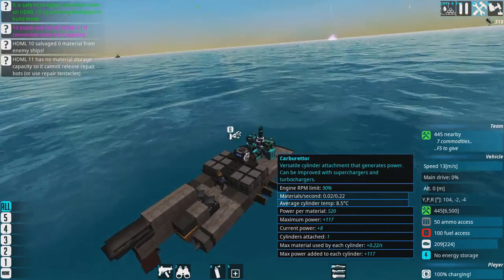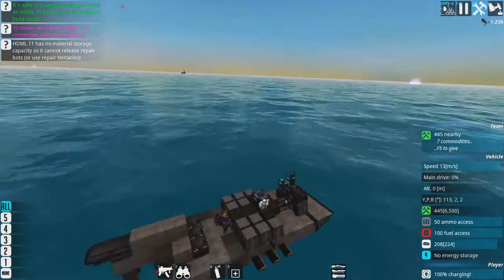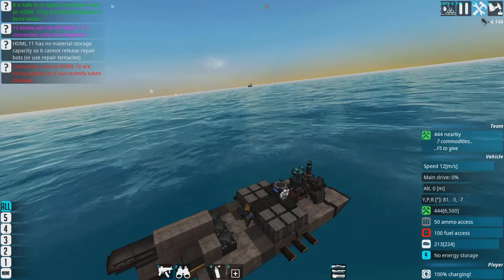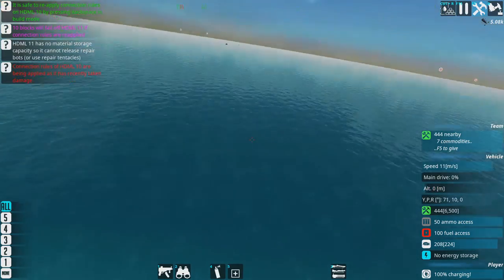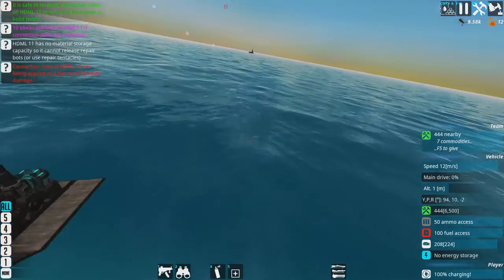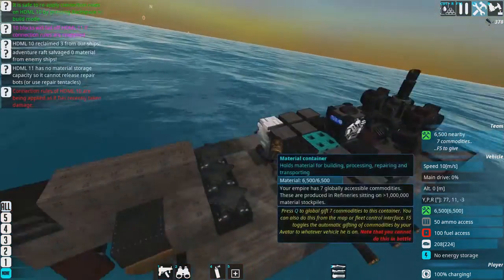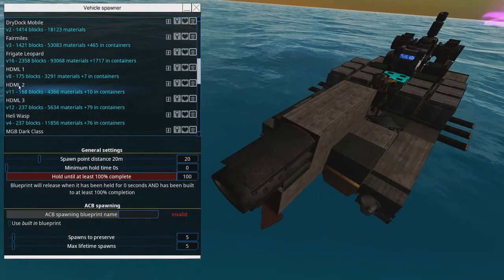I'll put a next-level HDML up, because I think the two out there may succumb to the Scorn. Maybe a Fair Meal too — there should be enough resources here to build one. I've got to get to these resources first. Once I get there I can build a ship. There's a Vanguard now — hopefully it's going to aim for something other than me. It doesn't seem to be shooting at me at the moment, which is positive. Let's get these materials and get the HDML and Fair Meal built.